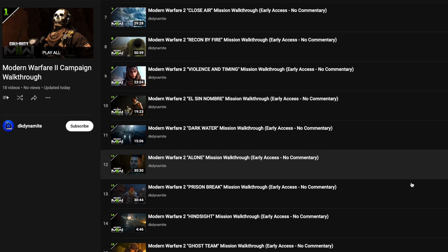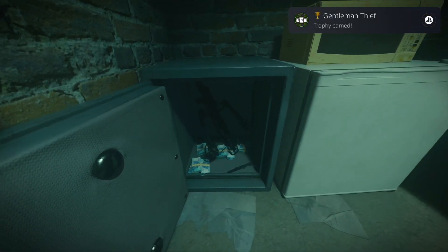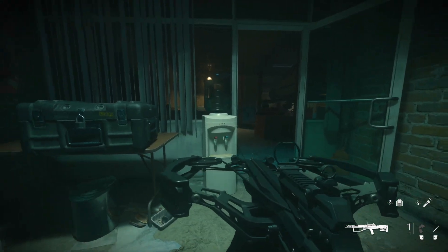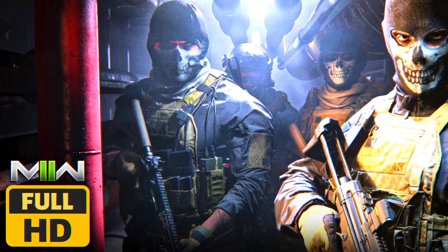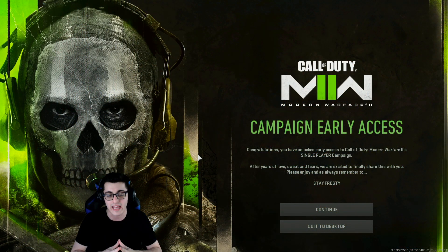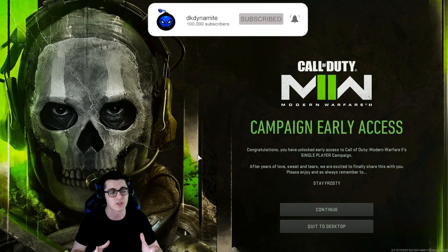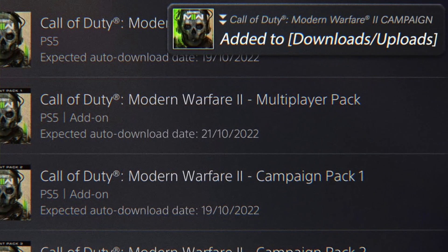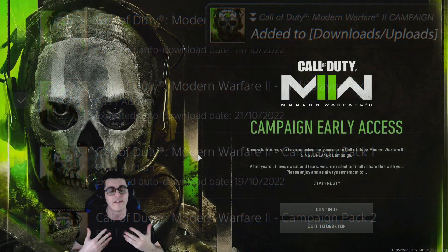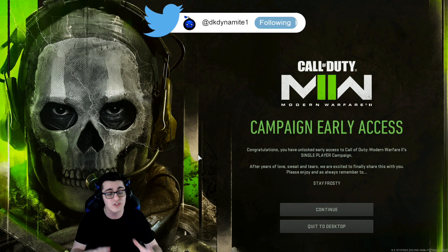I've been posting everything there is to do with the campaign — walkthroughs of each mission, easter eggs, new findings — and I have even more coverage on the way. Somehow, people in the community did find a way to actually enter the multiplayer menu through campaign early access, which makes sense considering the preload for Modern Warfare 2's campaign also came with downloads for multiplayer, Spec Ops, even Warzone 2. So it was inevitable people would find a method to get this done.